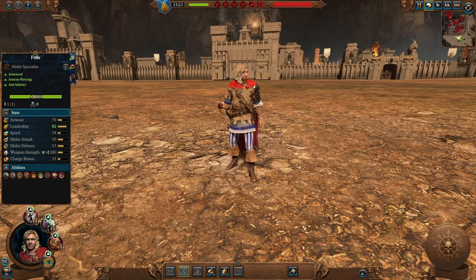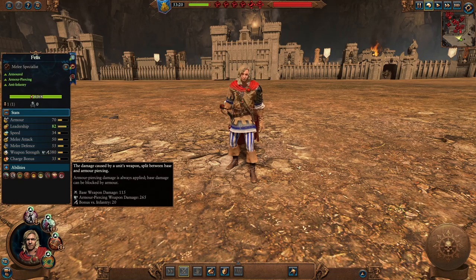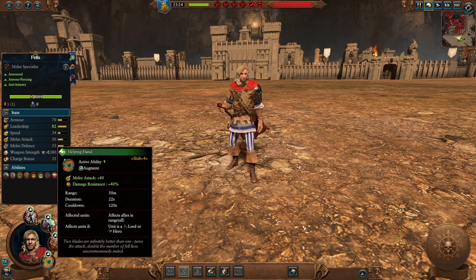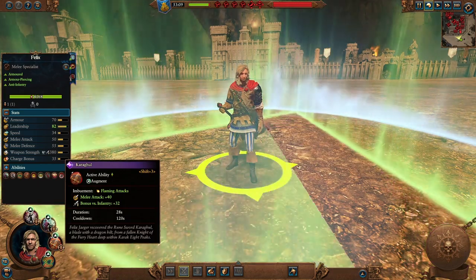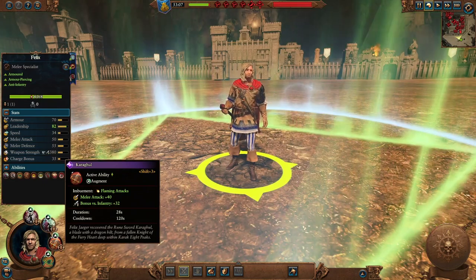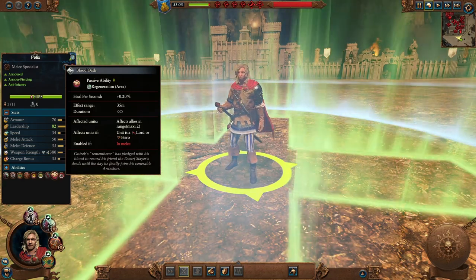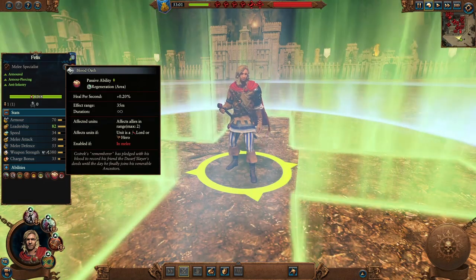Felix is a decent melee hero and more of a support one. He has decent armor but no shield, good melee attack and defense, and causes armor-piercing missile damage with bonuses versus infantry — so his main use is against enemy infantry or small targets. Helping Hand gives 40 melee attack and ward save to any lord or hero within 50 meters. Karag Ghul gives him flaming attacks, more melee attack, and further bonuses versus infantry. Blood Oath gives regeneration to up to two lords or heroes in range while he's in melee, making Felix an amazing support hero for your other lords and heroes.